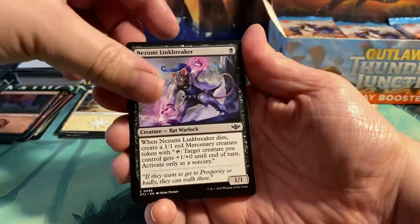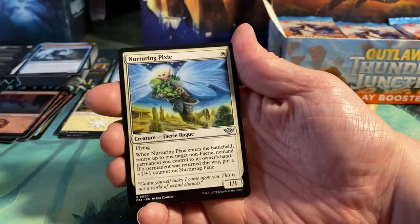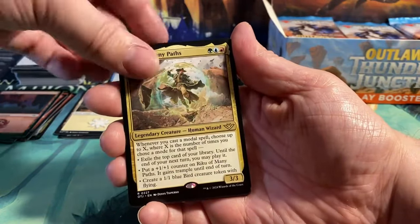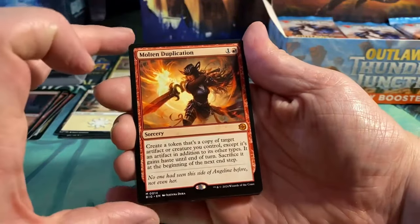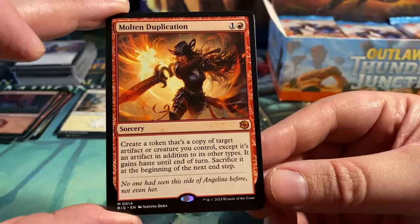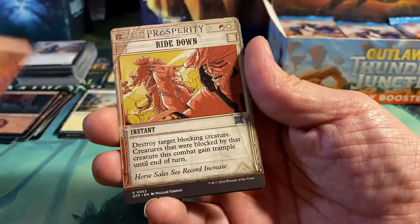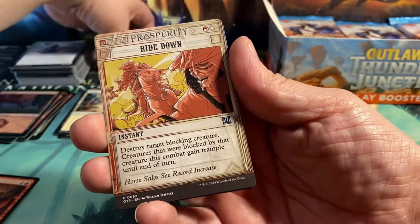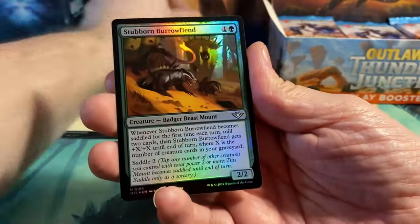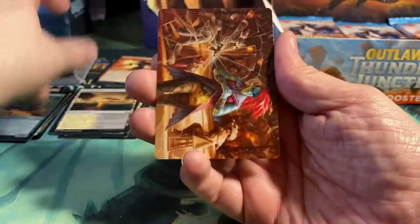Next pack: Jailbreak Scheme, Nezumi Link Breaker, Cactarantula, Dead Eye Duelist, Vengeful Townsfolk, Slickshot Vault Buster, Nurturing Pixie, Neutralizing the Guards, Unscrupulous Contractor. We have Riku of the Many Paths as a rare, and a Mythic — Molten Duplication. For two it's a Sorcery that says: create a token that's a copy of target artifact or creature you control, except it's an artifact in addition to its other types. It gains haste until end of turn and sacrifices at the beginning of the next end step. Ride Down as the prosperity card, a foil Stubborn Burrowfield Fiend, Forlorn Flats as a land, and an art card.